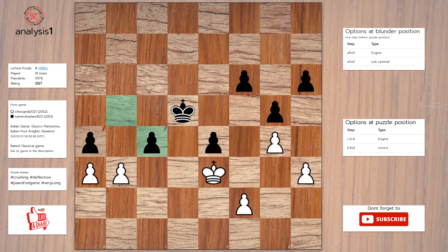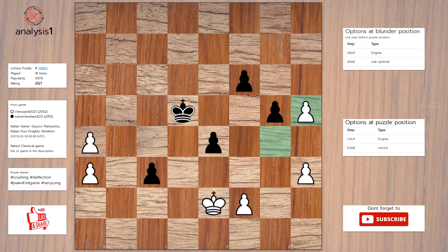Pawn takes pawn. Pawn takes pawn. C3. King to e2. H5. Pawn takes pawn. E3. Pawn takes pawn.